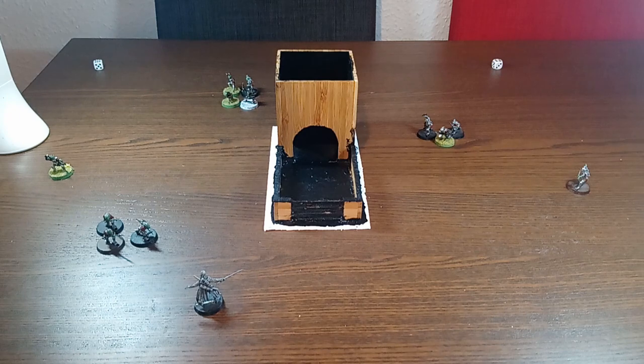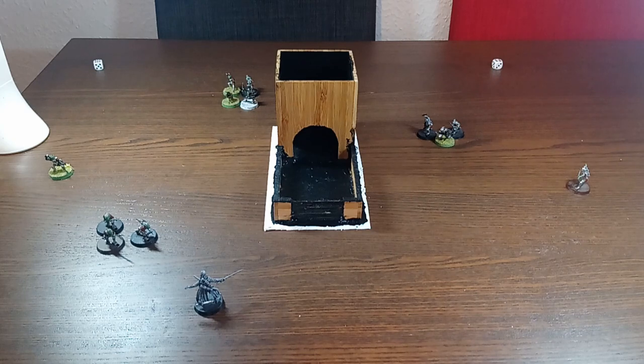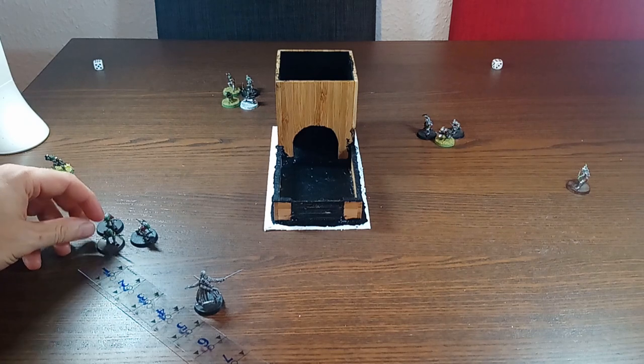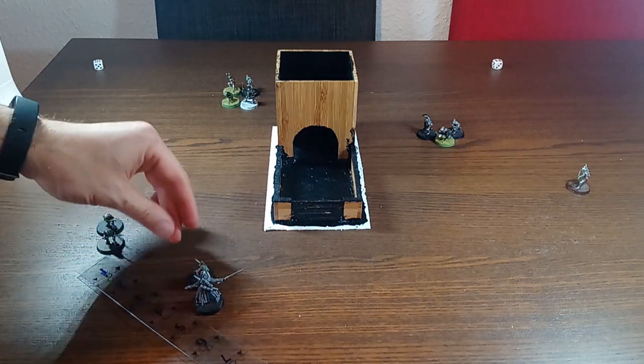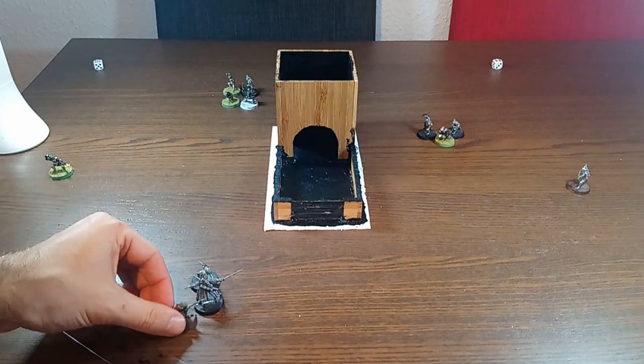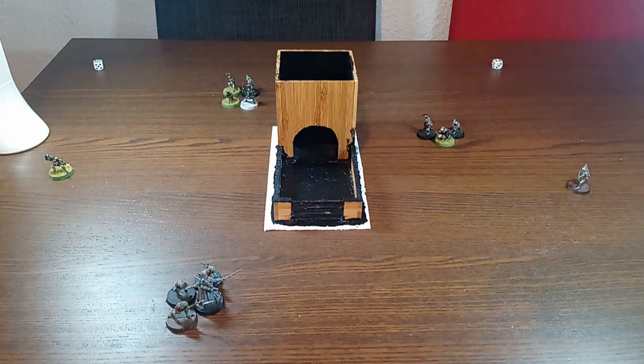Now let's roll for priority properly. The goblins get priority on the six, which means that if they're within five inches they can get into base contact with Aragorn and stop him from moving this turn. And they are, so we will move them in. Let's move them so they're all in base contact. It doesn't say anything about support with the spearmen yet — I'm guessing as it's only the first issue it's still very simplified. Each of those three are in base contact, so Aragorn won't be moving this turn.